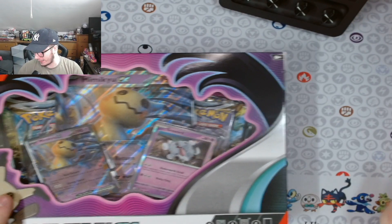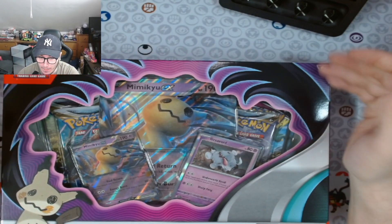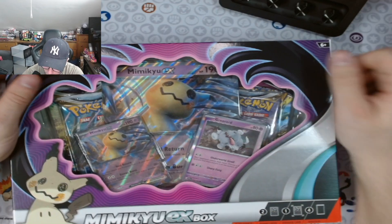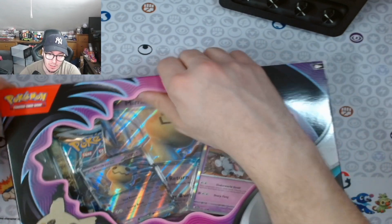With the ring light, it's the Mimikyu EX promo pack — I would say it's called a premium pack, it's kind of weird. But anyways, we're gonna go straight into it. You got a nice pack in here — you got four packs, I think, one oversized card, and two promo cards. That's really nice and I really enjoy the promo card, the big one.